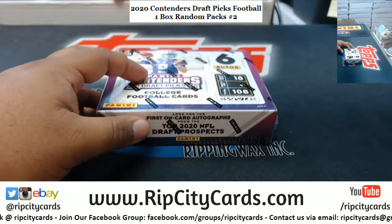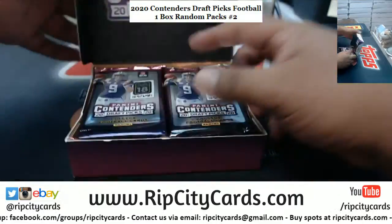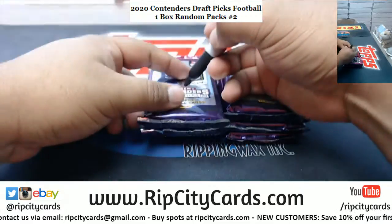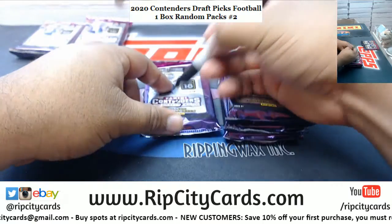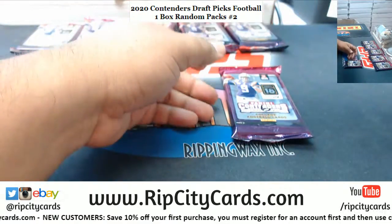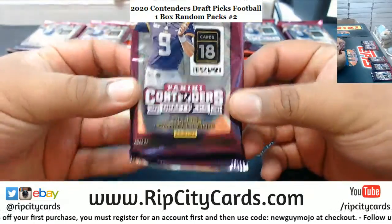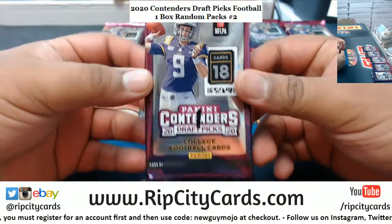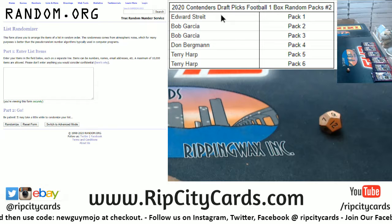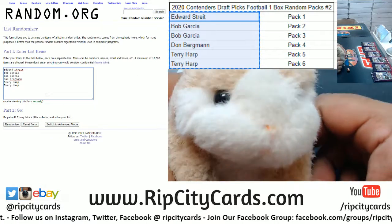So Uncle Jesse, how do you random the packs? First we need to open the box, take the packs out, and then we number them — so this will be one, two, three, four, five, and six. We're gonna go nine times in the randoms. We're gonna random the names, then random the pack numbers, and then match them up to see who gets what. Good luck everybody.